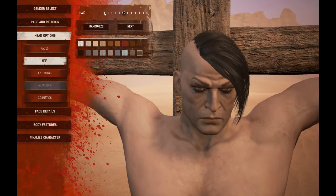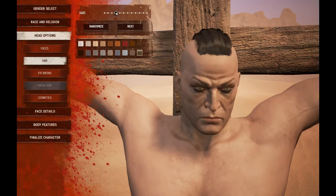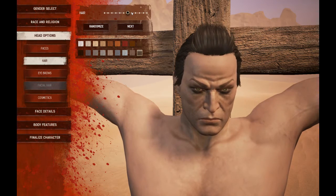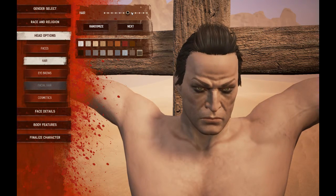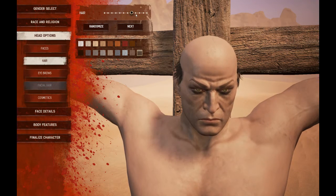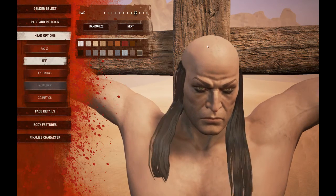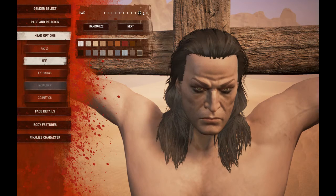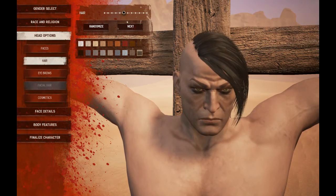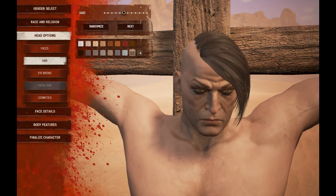Then you got your different hair styles. You got the He-Man warrior look, that one's pretty cool. Some of them look pretty wild. I think we're gonna go with this one here — I like that. And then again you can pick the different colors of it, pretty cool. I'm gonna go with white.